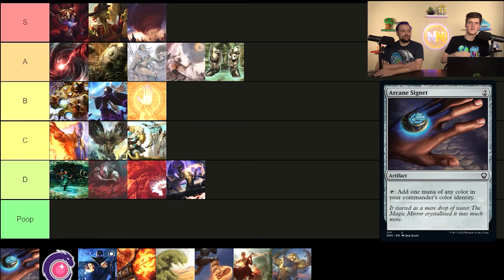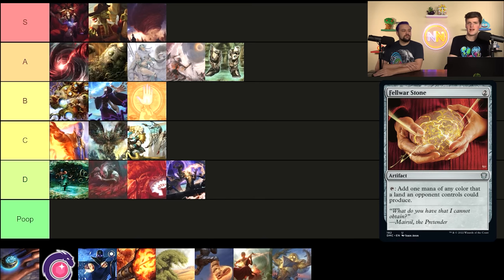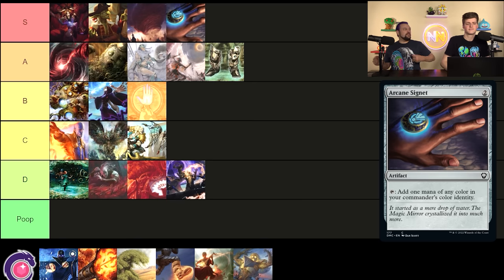Arcane Signet — which is a stand-in for Talismans, Signets, Felwar Stone, Mindstone, Thought Vessel, and everything else that costs two mana and makes mana. As long as you're not playing green, two-mana rocks are absolutely must-haves. Obviously you want fast mana if you can have it and afford it. Even cEDH decks are playing the higher-end ones — Felwar Stone and Arcane Signet still see play because they're good enough. You pay two, play it, next turn you're even on mana, and from there it's gravy.